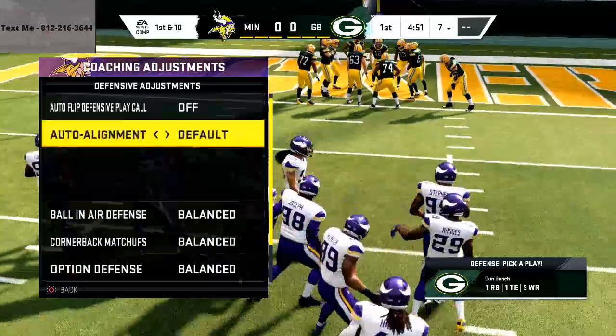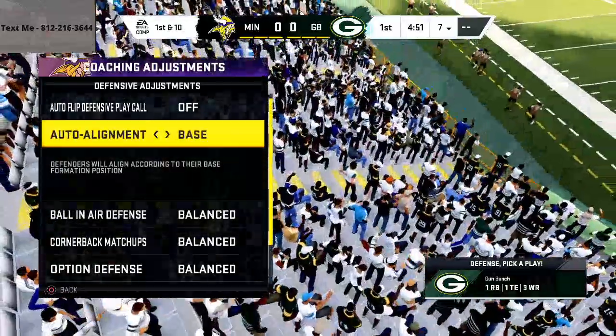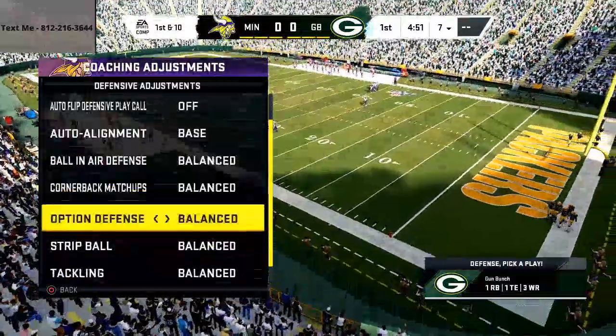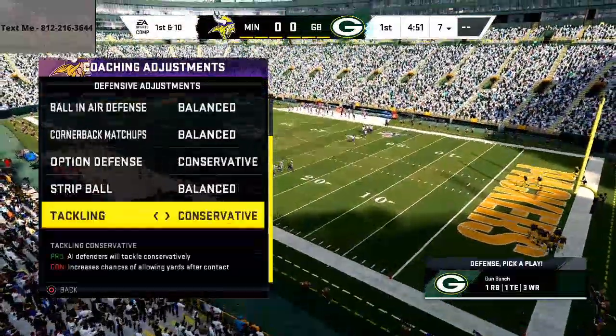What you want to do is come out and put in your coaching adjustments — have them at baseline. Then you want to put option defense on conservative and tackling on conservative. In my opinion, those are the best settings.